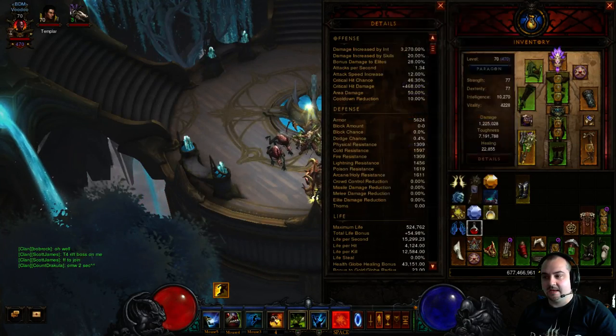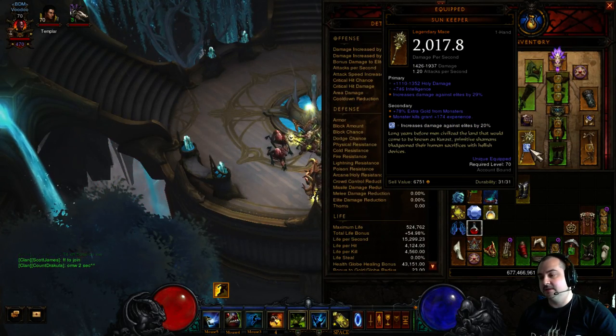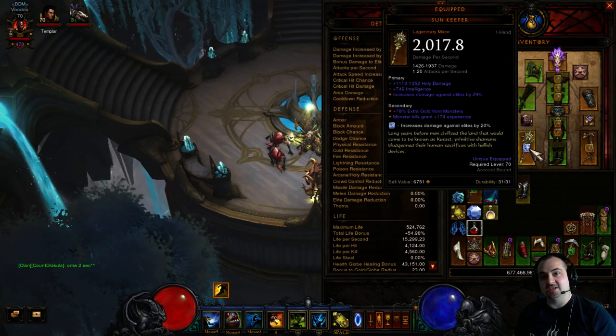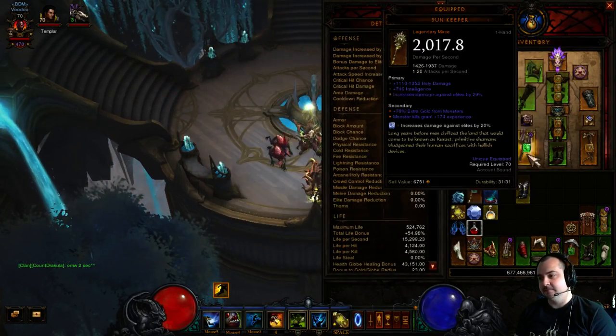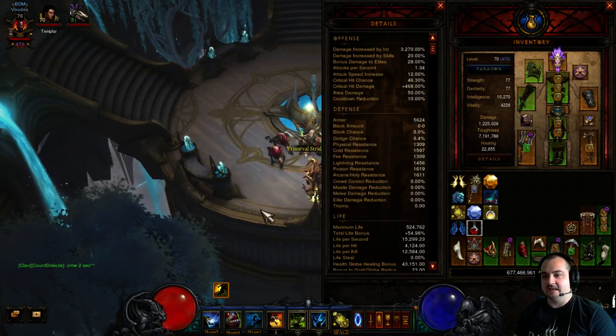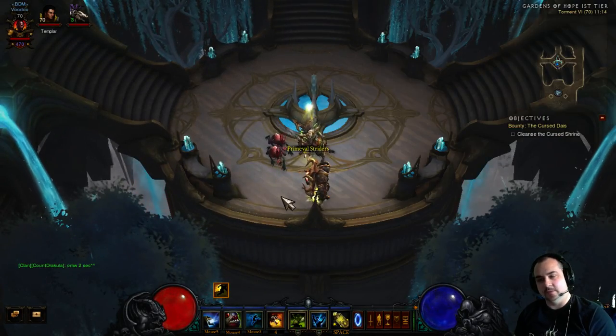So once you find an elite pack, you just swap in the Sun Keeper — it doesn't have to be a particularly good one, just for the elite damage bonus — and you go BOOM, POW, the elites just go down, all dead. All little gibby bits over the floor. Once you get this build going, all that's going to be left is the elite's boots on the floor, smoking.